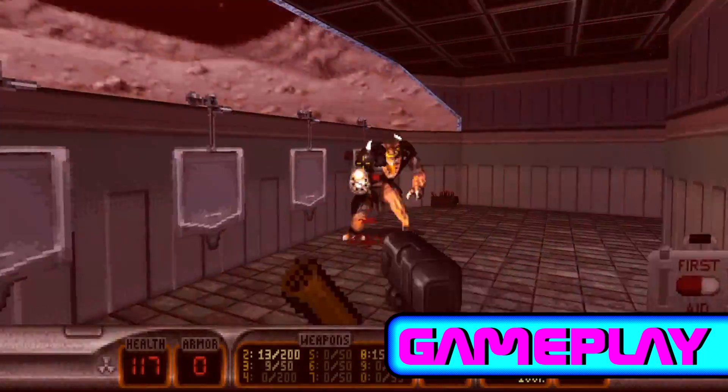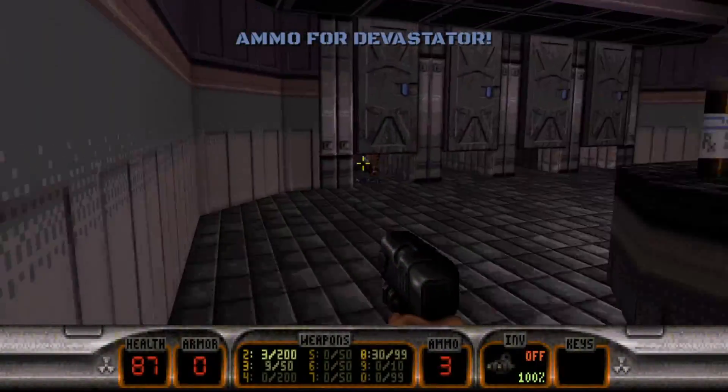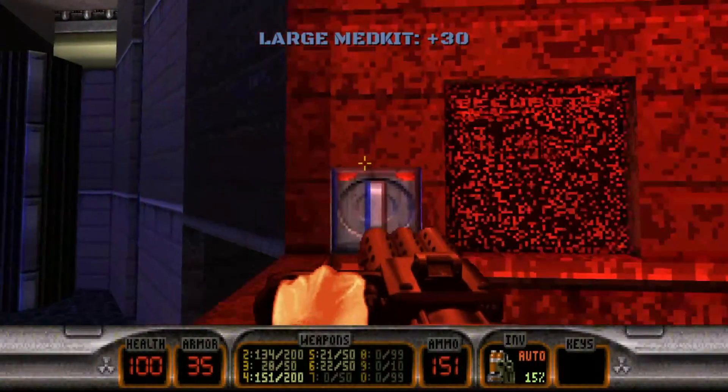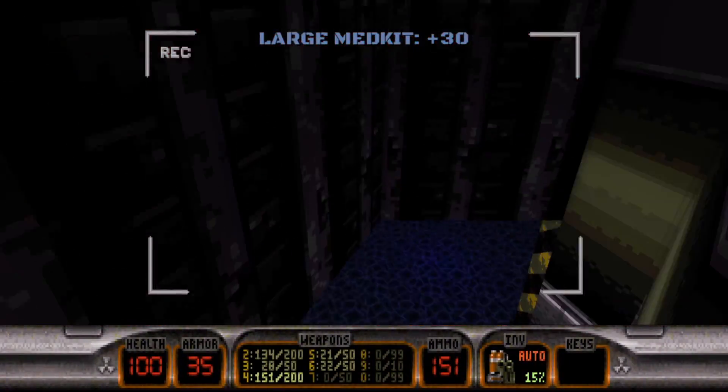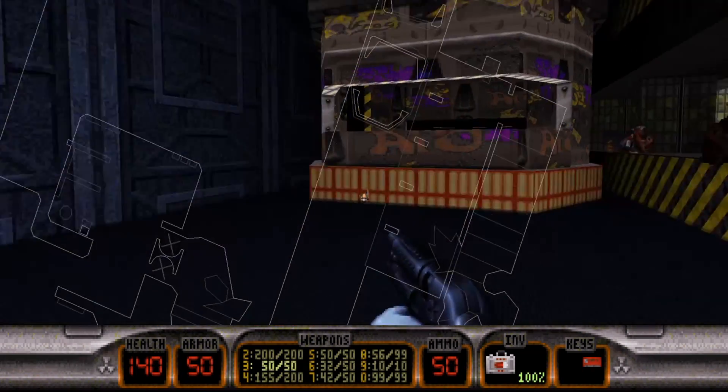The game plays like a traditional first-person shooter where you go around collecting weapons, ammo, and health, and shooting anything that moves. You can interact with switches, key cards, and security cameras while navigating incredibly clever labyrinths that put today's map design to shame.